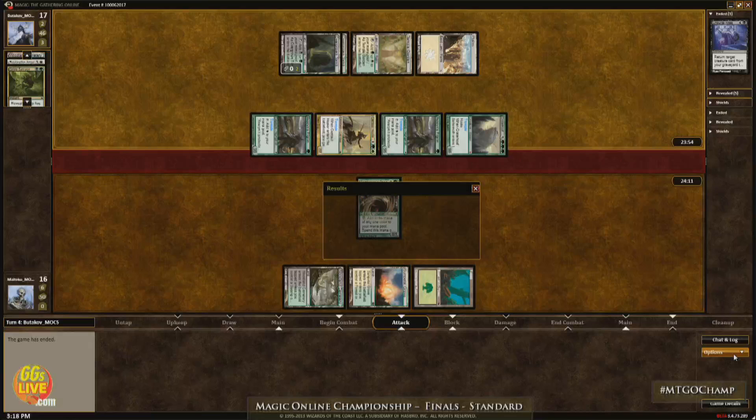It was quite good. If he had gotten to untap, he was going to be able to take out three of those creatures with an Angel of Serenity. His hand was really good — chock full of stuff. And now he's looking at a sideboard, having lost on turn four.